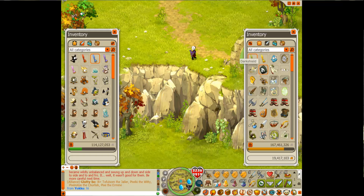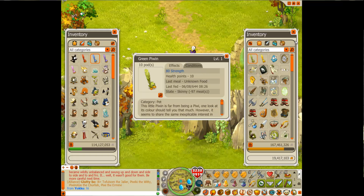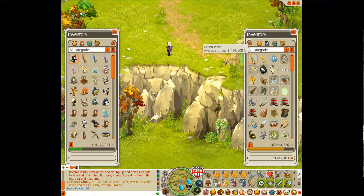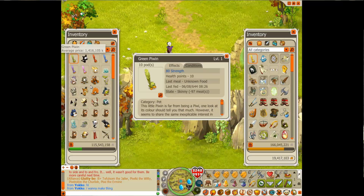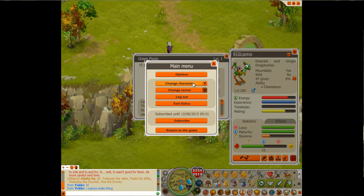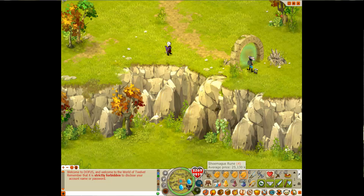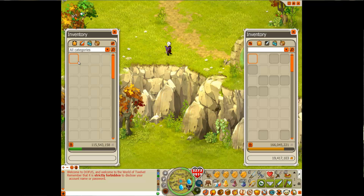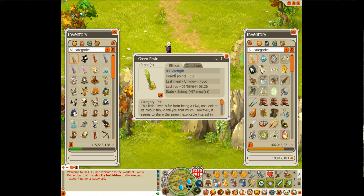The green pet, alright he's on 10 health. I'll exit my mount and put him back in the mount. By the way, I collect pets. Alright, so he's on 10 health — we'll re-log. And we'll check the mount again. And he's still on 10 health.